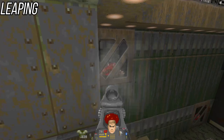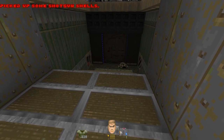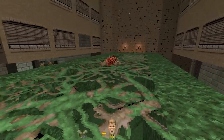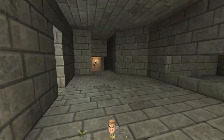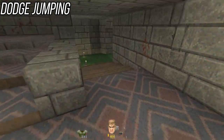Leaping can serve two purposes: dodging attacks in combat and gaining distance when jumping from a ledge. Approaching any downward change in height will let you leap, from a single downward step to leaping over a chasm. Dodge jumping is most often done side to side, leaping away from danger. If you're in red weight, don't bother trying.